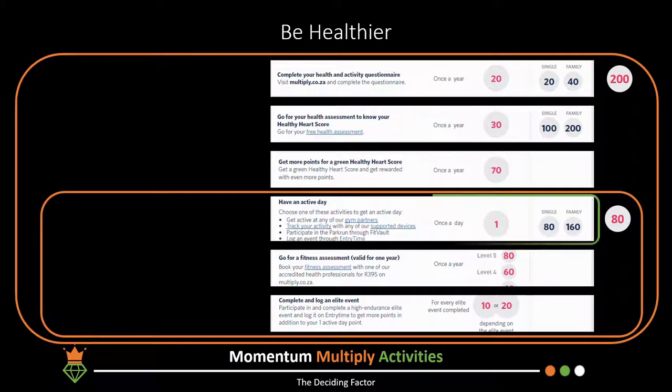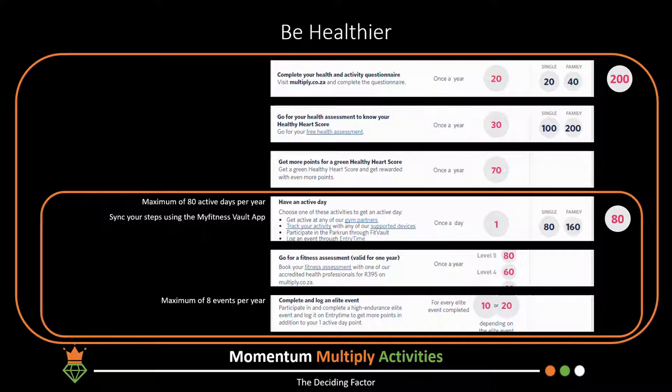Each of the activities are annual, with the exception of elite events and active days. For elite events you will only earn points for attending a maximum of eight events, and for active days you only get points for being active for a maximum of 80 days. To track active days, use fitness devices synced with the My Fitness Vault app — you get one point for every 10,000 steps per day.